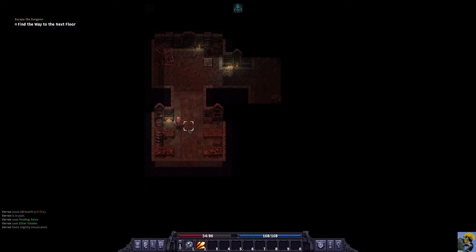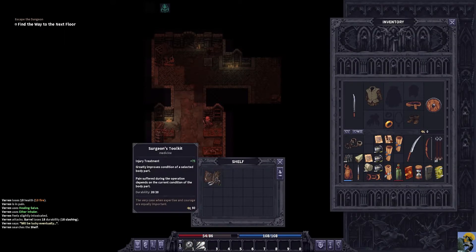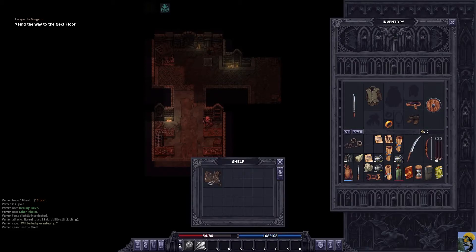I'm going to break that — nothing in there. We'll go over here... oh, we got what looks like a surgeon's toolkit! By holding this, it gives injury treatment plus 75, and greatly improves condition of a selected body part. Pain suffered during the operation depends on the current condition of the body part. Yikes, that sounds kind of grizzly.